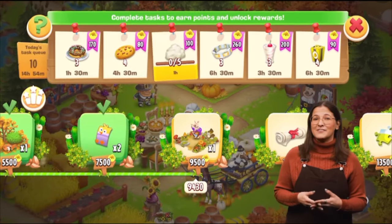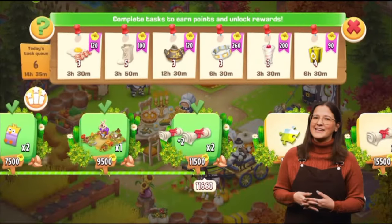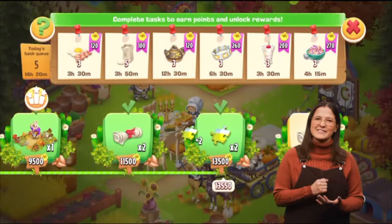Starting on the 12th of November, we're gonna have a task given for five days from where you can get two decorations: the Mushroom Picking and the Sleeping Fox. And of course, some other cool rewards.